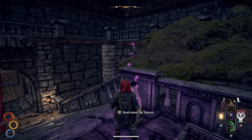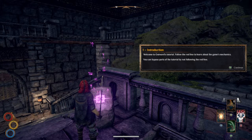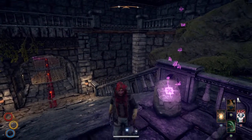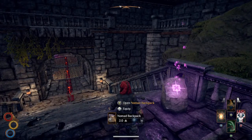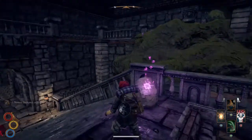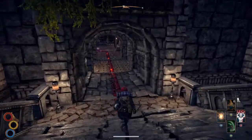Welcome to Outward's tutorial. Follow the red line to learn about the game's mechanics. You can bypass parts of the tutorial by not following the red line. I'm liking the look of the character. Hopefully you can customise the character's look and appearance as you go along — that would be cool.